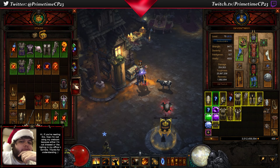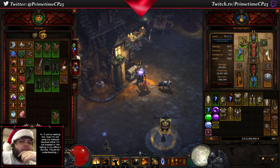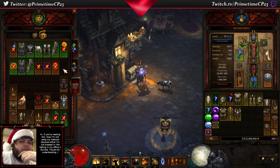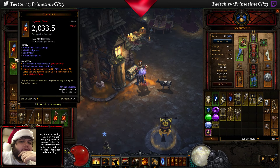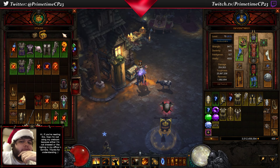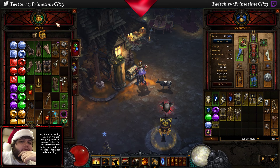That's going to do it for this build, ladies and gentlemen. I did end up rolling a Wizard this season, and I have the full Lightning Wizard Mantle of Channeling build. If you would like to see that build, make sure to leave a comment in the comments section below. Until next time, this is PrimetimeCP23, and I'm out.